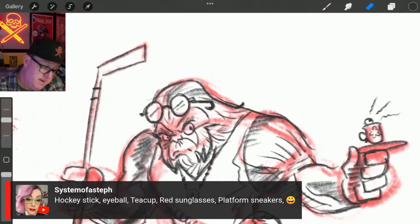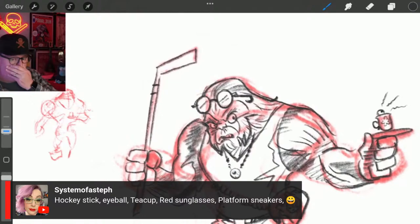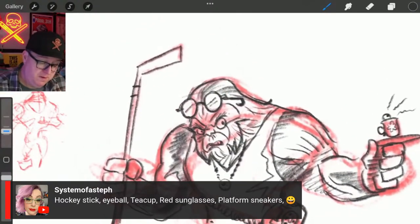Sometimes if you're getting really imaginative, the characters will start talking to you. This one already said something to me — he said 'show me the way.'